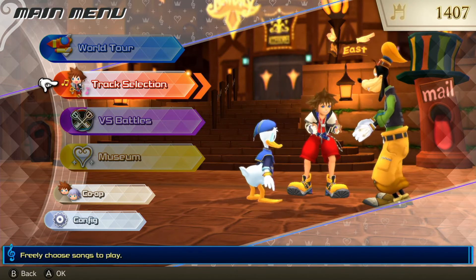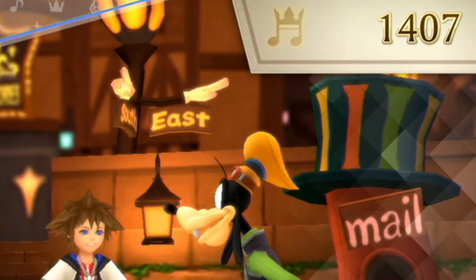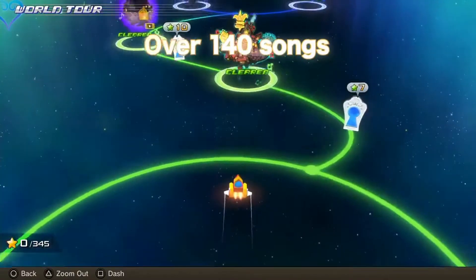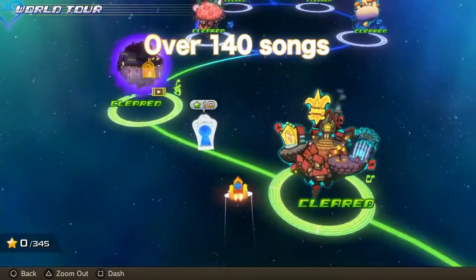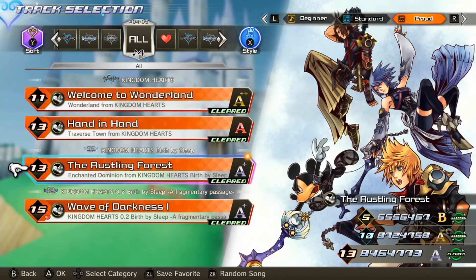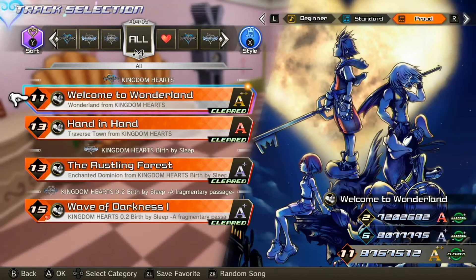You see the half-pint trio hanging out in Traverse Town, along with the Traverse Town theme playing in the background. On the right we see a number which you get from completing certain things on stages, like getting a full chain. On the left we have our options. World Tour, which you've seen in trailers, is where the story mode takes place. It's inaccessible in the demo, but if you want a better look at what's in there, you can check out my trailer analysis videos. Next we have Track Selection, which just lets you choose a song from a list and play. This is good for if you just want to hop in and get straight to a specific song that you've already unlocked.